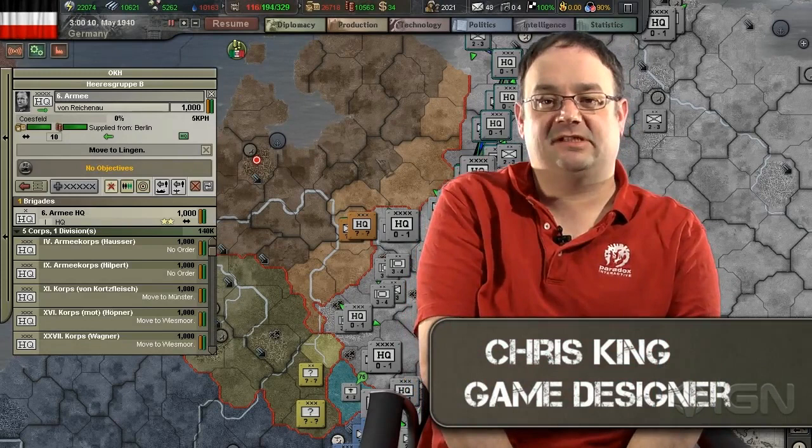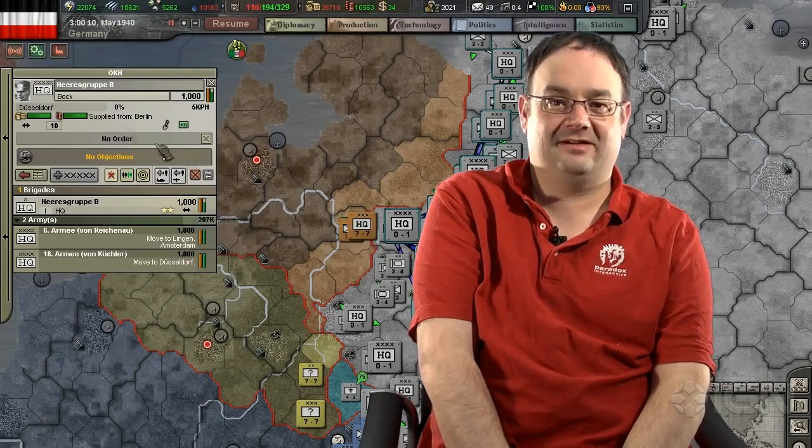Hi there, I'm Chris King, I'm the game designer at Paradox Interactive, and I'm here to do a video dev diary on Hearts of Iron 3 For the Motherland. Today's subject is Diplomacy and War Goals.